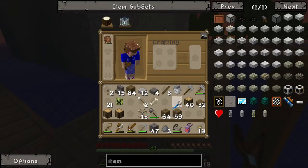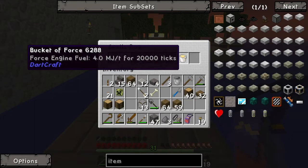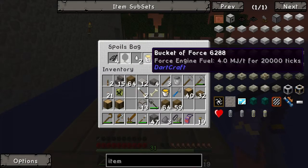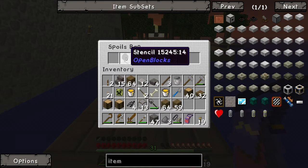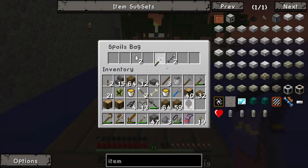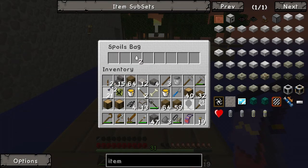We've got a spoils bag. And our spoils bag contains a bucket of force — that's probably useful — a second bucket of force, that's probably useful. A claw, excellent. A stencil, don't know. A builder's wand — I do know how to use them, but I can't remember. A force shard. Inventory's a little bit full.